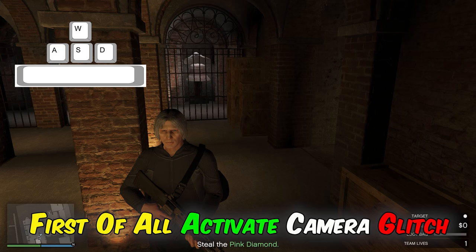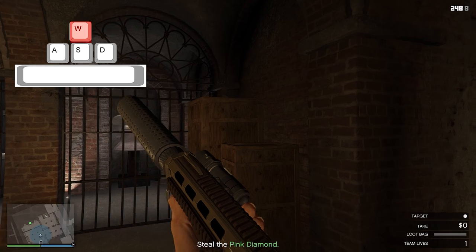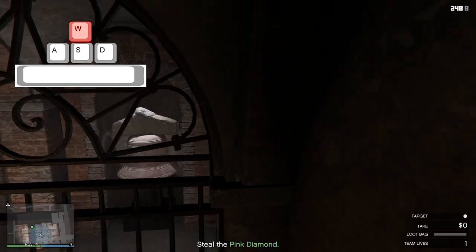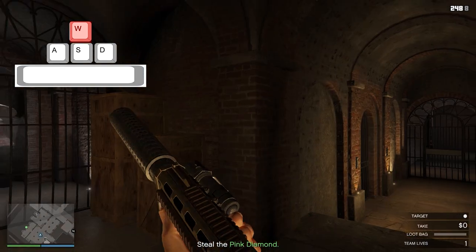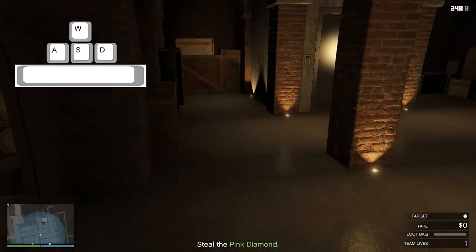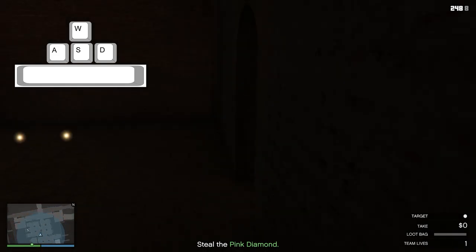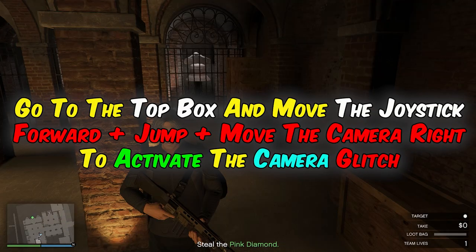First of all, activate the camera glitch. Don't run when the camera glitch is activated. Go to the top box and move the joystick forward plus jump plus move the camera right to activate the camera glitch.